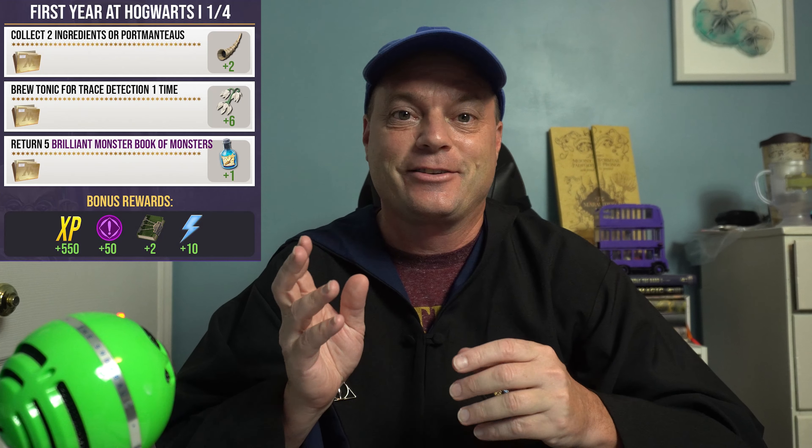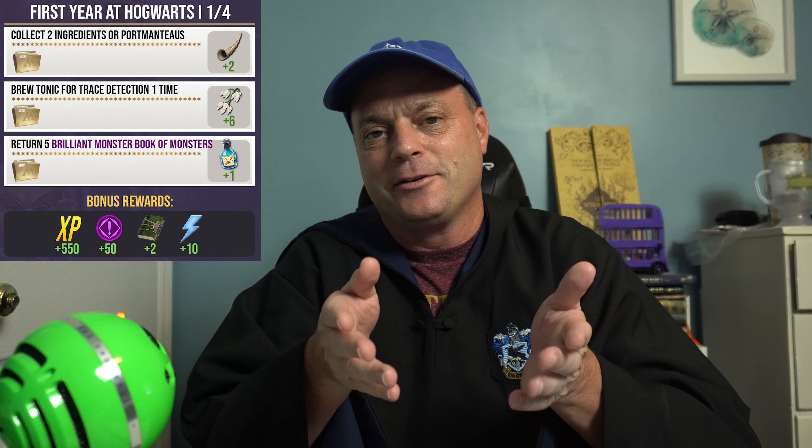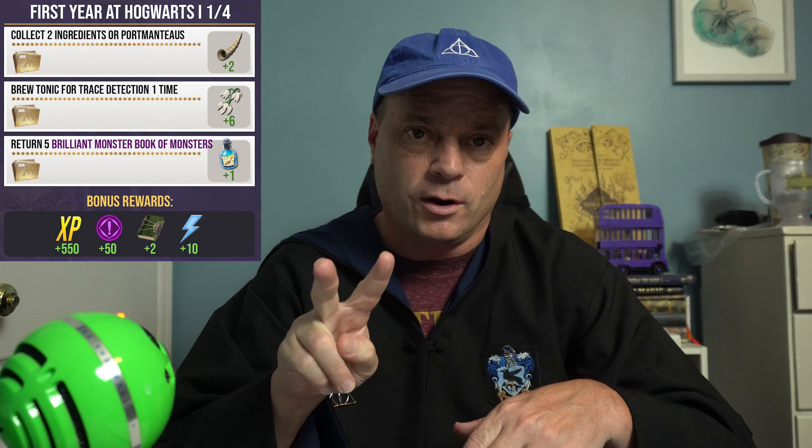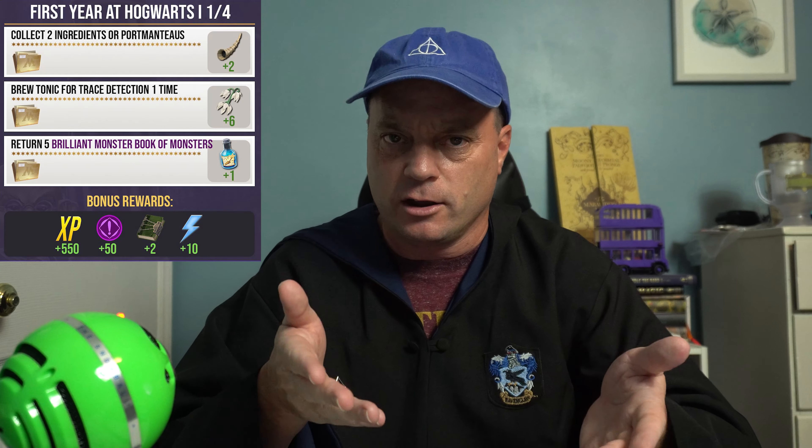If you don't have space in your vault, try to get rid of a couple things you don't need at that moment. Look at what's on the ground and maybe drop some of those, or if you're able to brew potions, brew those potions to get rid of some ingredients and create space. If you do that, you get two Armadillo Bile, which is used in Tonic for Trace Detection. Which brings us right into the next task: brew a Tonic for Trace Detection one time, which gets you six Snowdrop — used for Extimulo potions, so definitely hold on to those.